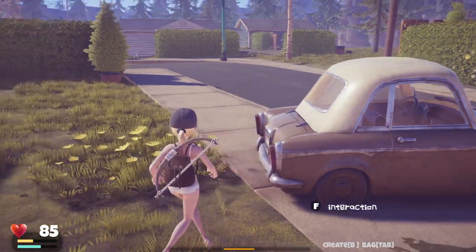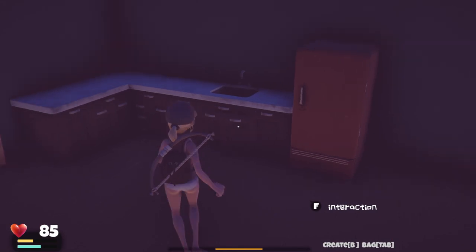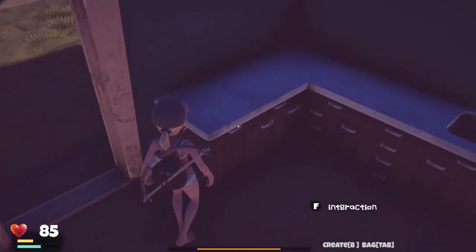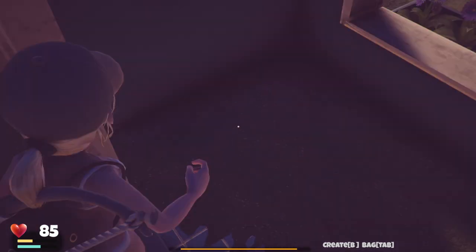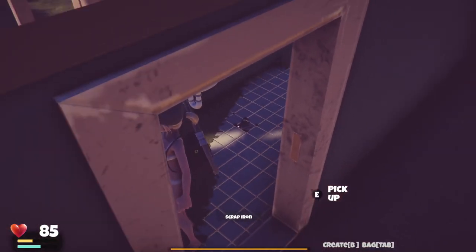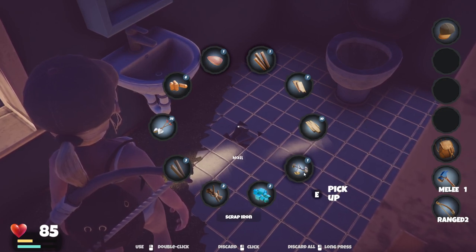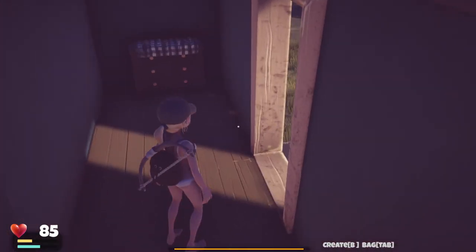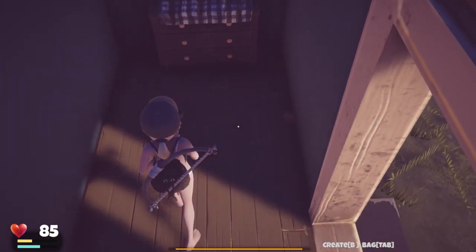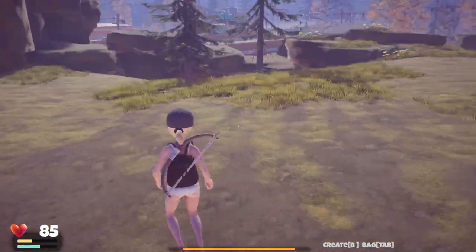Something else will respawn there, nothing over that way. We can take that. We've never even been over here. Empty bottle — we don't need that. Oh, you usually have scrap iron. I can't hold the scrap iron? Okay, something's gotta go. We have nails. Let's head home and unload, and try and grab some more branches along the way, hopefully, so we can do a little more building.